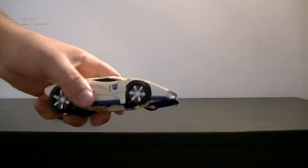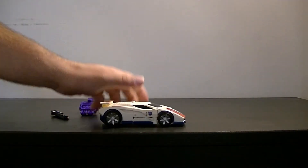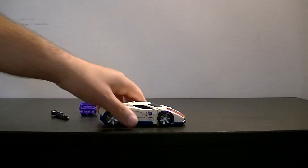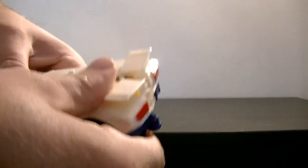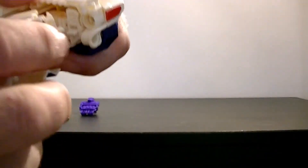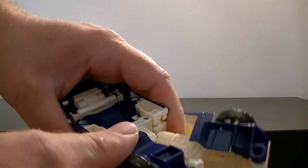Transforming the Stunticons is surprisingly simple. I guess this is in keeping with the mass-produced nature of some of the new Combiner Wars models. So what you want to do to begin with is start by transforming the legs. It's got one of those annoying transformations where you have to get the legs absolutely perfect to make them go back in. I really do hate those legs. It's easy once you've found out how, but there's a pain trying to get there.